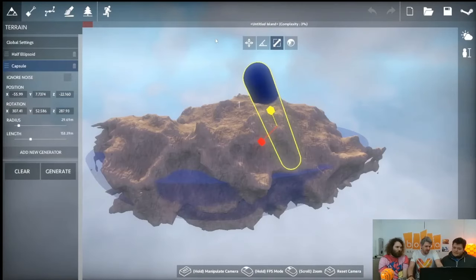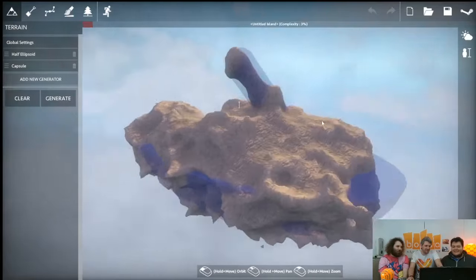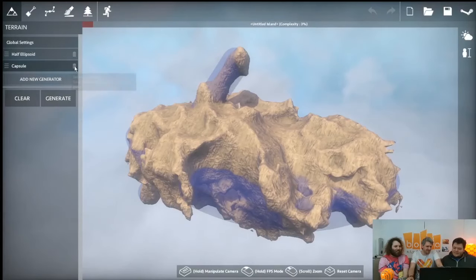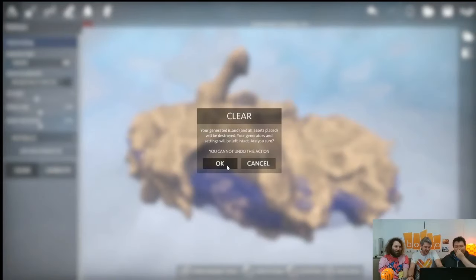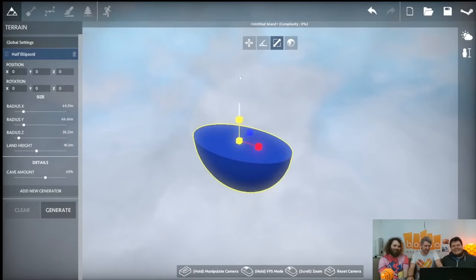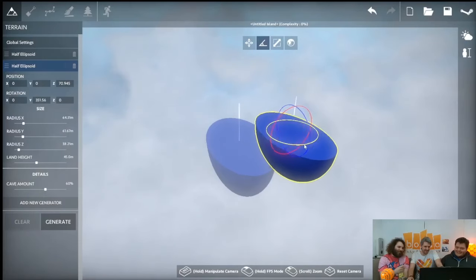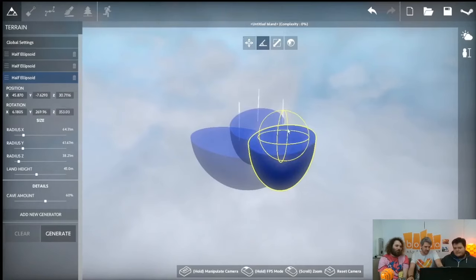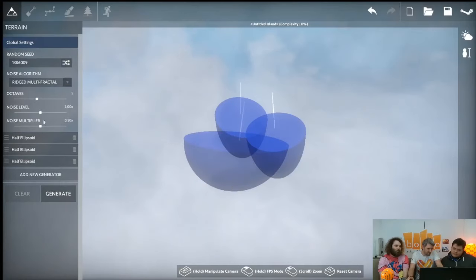You can make that stick out and see some extra terrain. You can rotate the generators, make them any sort of shape you want, change how much noise there is, and you can actually remove the noise altogether. There are all sorts of noise algorithms — if you press none it will just generate exactly the shapes.